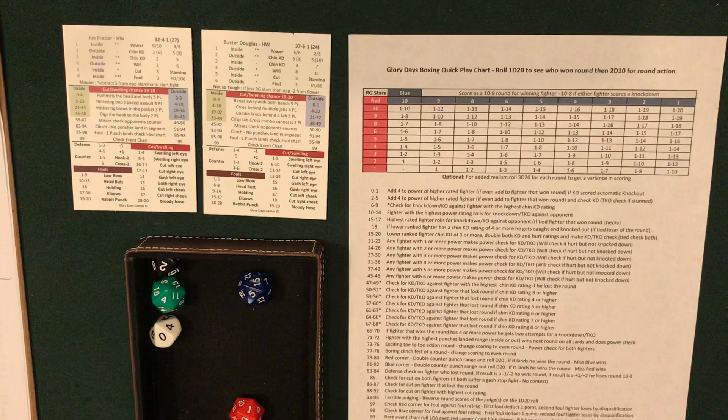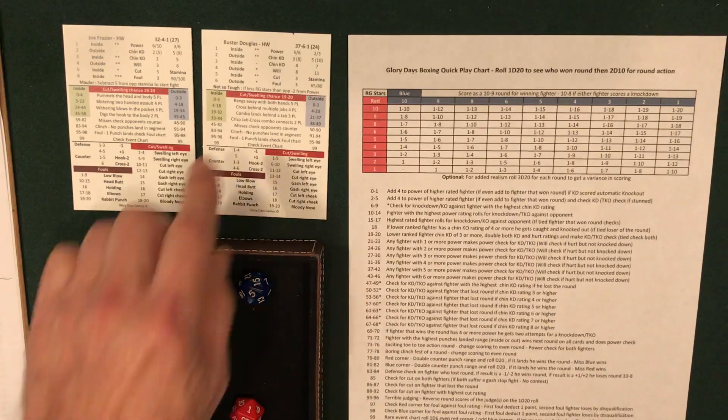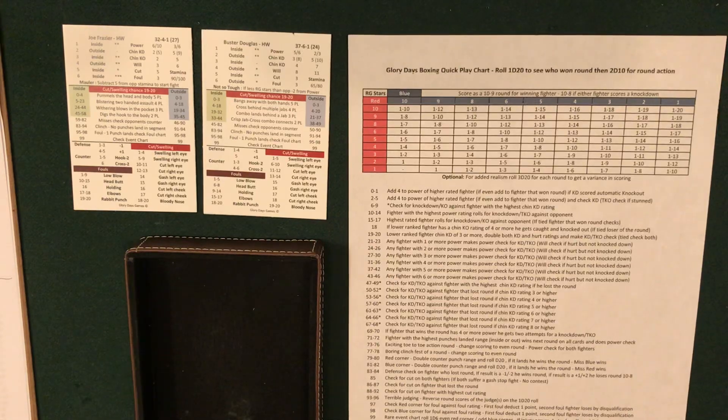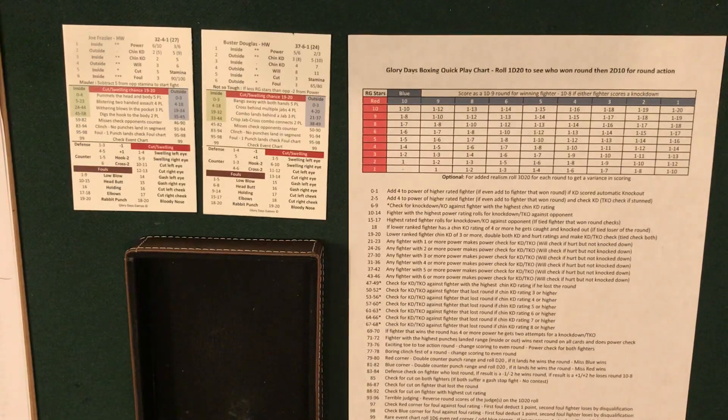Round 9: two rounds go to Douglas. Rolled 20 — lower ranked fighter, chin KD of three or more, double both ratings. Douglas is fatigued, so he's at 10 chin and 20 stun rating — he's at least going to be stunned. Rolled 5 — he is going down. Rolled 7 for the knockout — he manages to survive. 10-8 round for Frazier, which flips all the cards 10-8 for Joe.